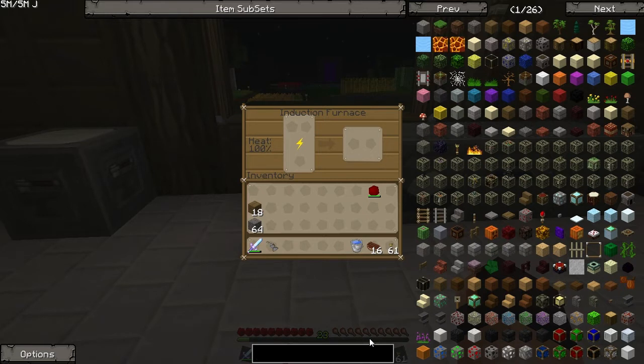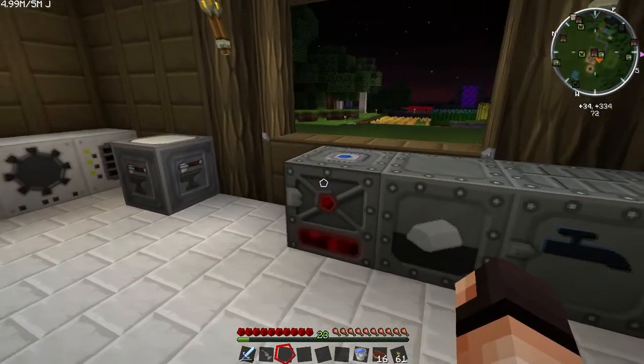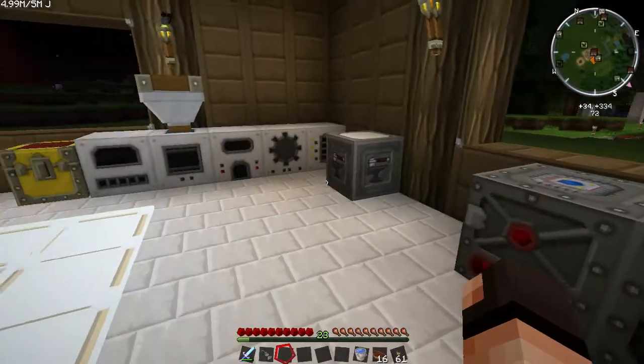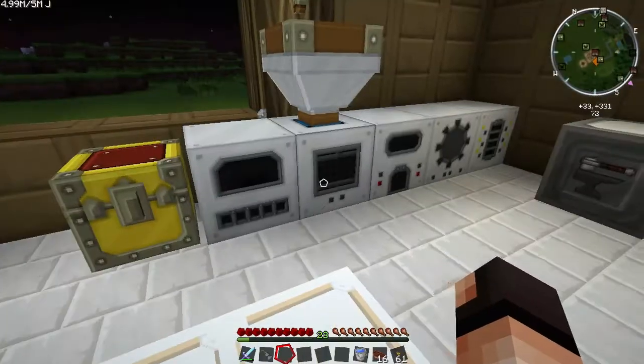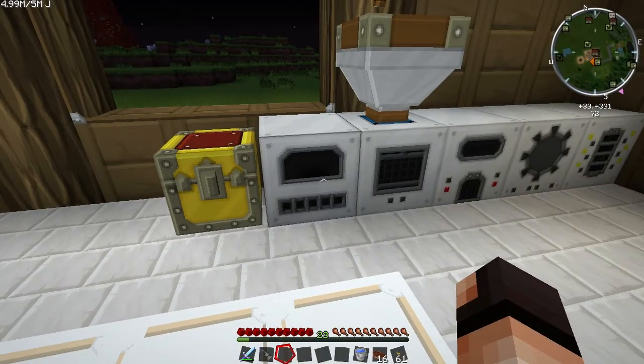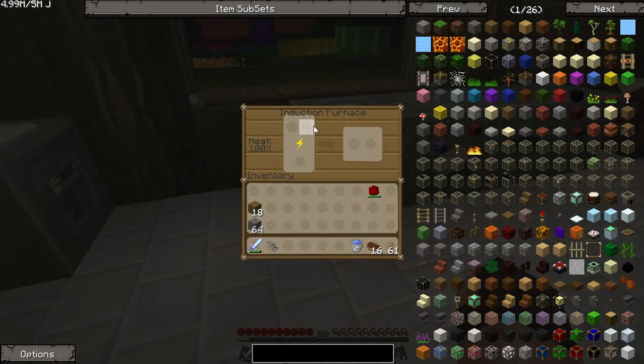Let's see how far I get. I'll show you how I made the induction furnace. I just needed something quicker than the powered furnace — this one takes care of two items at the same time and it's incredibly fast, especially because I have a lever behind it so it's receiving a redstone signal and it's at maximum heat.